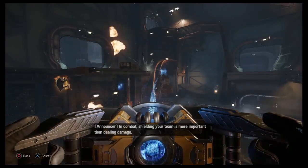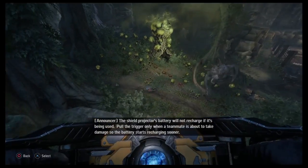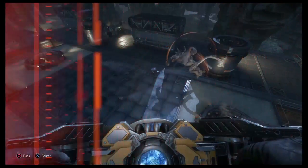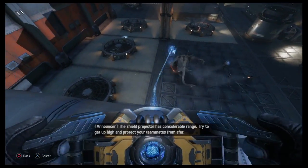Shielding your team is more important than dealing damage. The shield projector's battery will not recharge if it's being used. Pull the trigger only when a teammate is about to take damage, so the battery starts recharging sooner. The shield projector has considerable range — try to get up high and protect your teammates from afar.